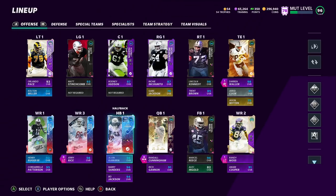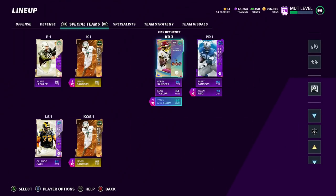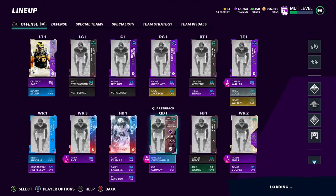I have Terry McLaurin with Playmaker — that's one of the abilities I use — but I hide him right here so I don't take up a chem slot. I can use the chem on Raiders. I hide him at kick returner, so that's my third wide receiver.